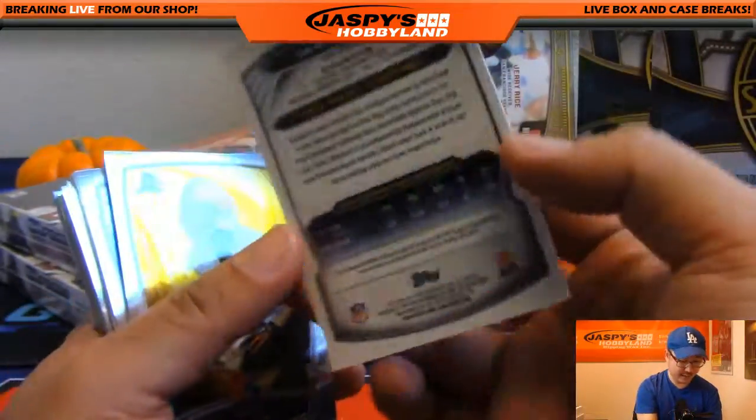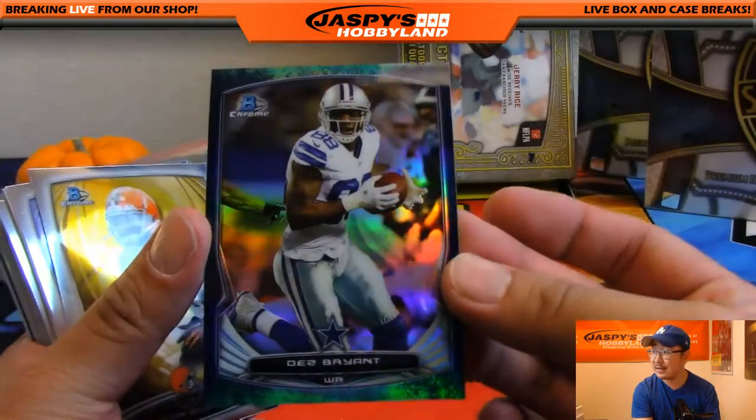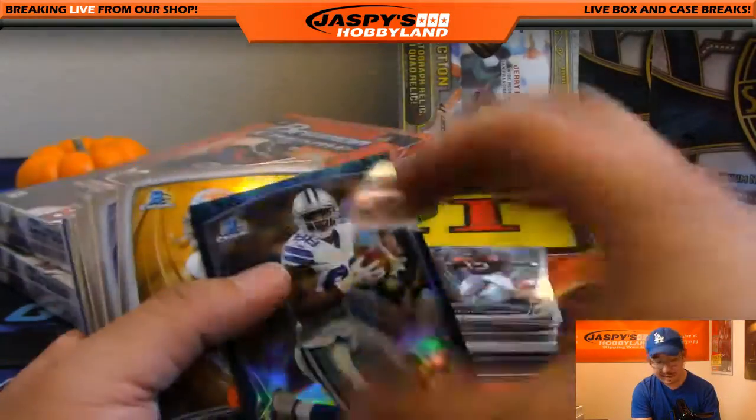Dez Bryant — I think that's a bubbles refractor, 36 out of 99. Minor cut on his hand, he's okay I think. Cowboys, Vasilis with that. Andre Johnson refractor. Geno Atkins, Johnny Manziel.